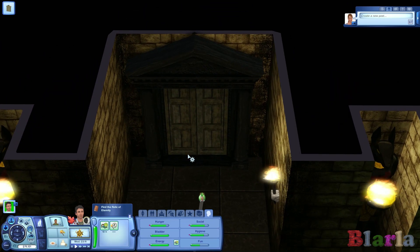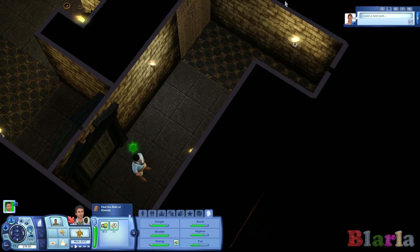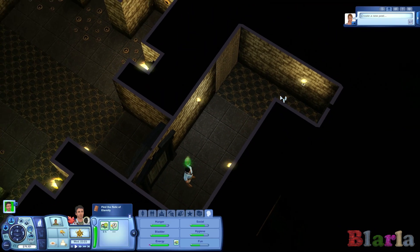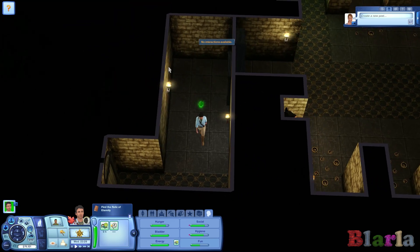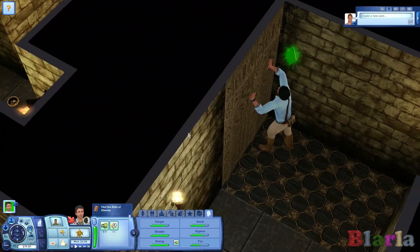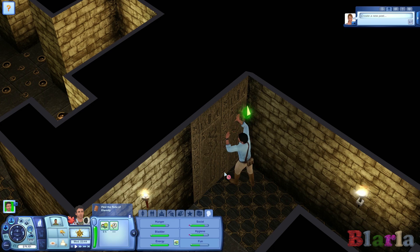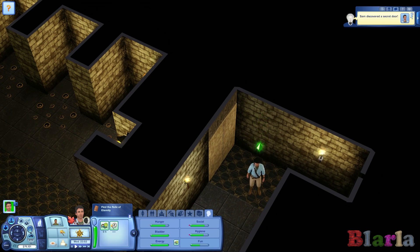Definitely sounds like there's a lot of arrow traps through here, or certainly somewhere close. We've got a hidden door and an actual door, so let's inspect this one. Nothing here. This sounds like fire — this sounds like arrows. Brace yourself, Sam, it could get a bit rough in here. He has discovered a secret door.